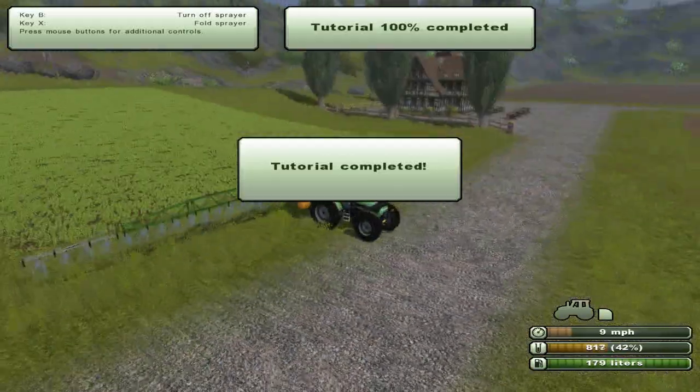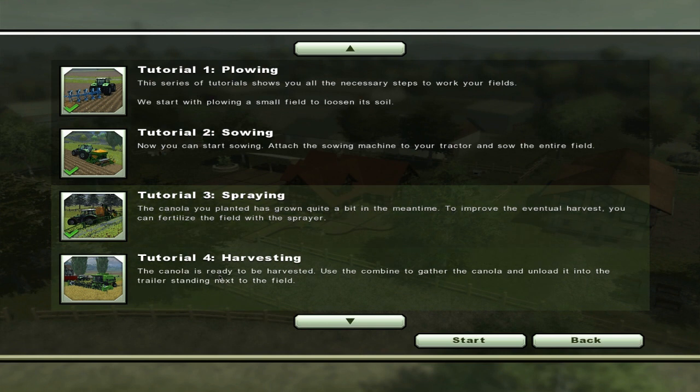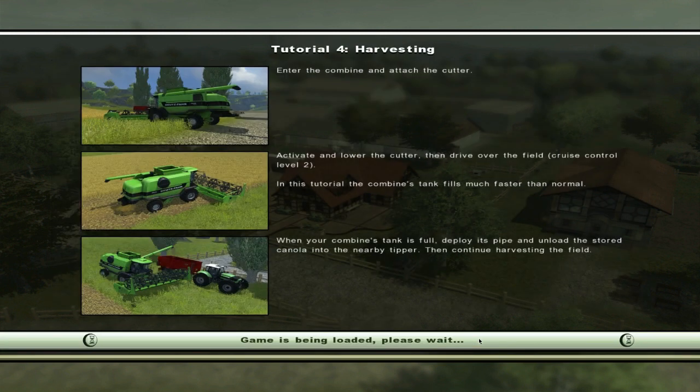No presto, that was ridiculously easy. I really have to invest in something like this. That's actually going to be quite cost efficient, although spraying isn't absolutely necessary. The canola plant has grown quite a bit in the meantime — to improve the eventual harvest you can fertilize the field with the sprayer. So it's not necessary for them to grow, but it improves the harvest so you get more money eventually. So let's go harvesting, which is also very fun. Although we know how to harvest — we already did that in the demo — we did that a lot in the previous game.